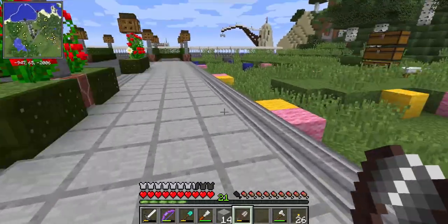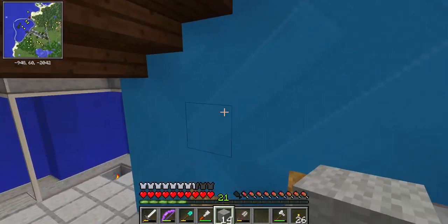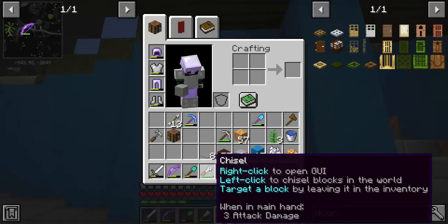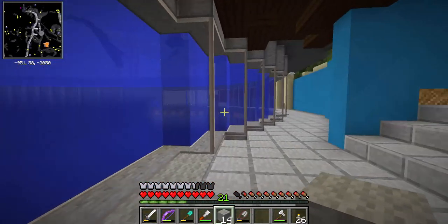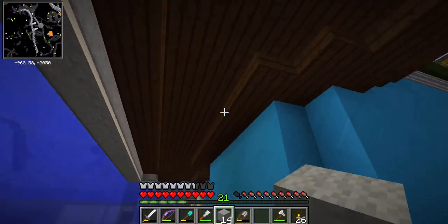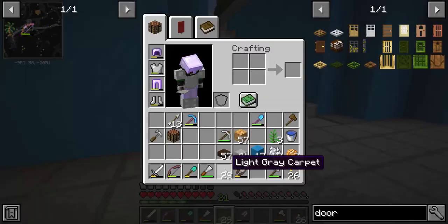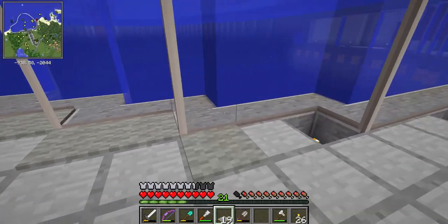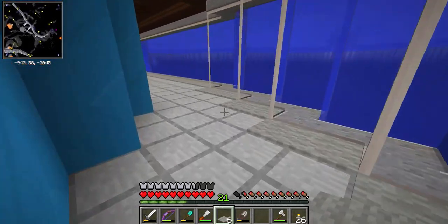I want to build at least one, maybe a couple of these in today's episode. First, I picked up this light, and I started to add in this wall underneath. It's this light blue concrete. I really like the chisel mod — it adds so many options. I think this fits in with the theme, it's ocean themed. I'm not sure about the ceiling here but I'm trying something out. I might change that up. And this is wool for carpet. I'm hiding lighting underneath some of them like this, so I don't have to have torches all around.